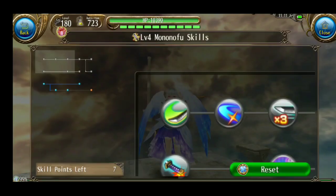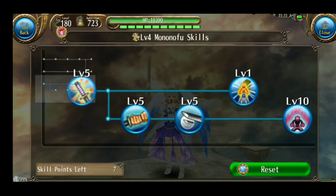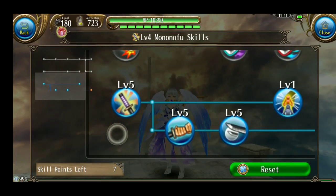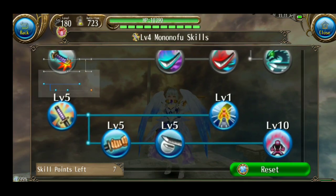Next ke Mononofu, skill katana. Di sini yang di-max hanya Akairiki: 100 attack, 25 MPR — itu sangat membantu untuk MP regen kalian. Jadi kalau kalian tanya kenapa cepat MP regen-nya, itu rata-rata dari Akairiki. Pas active itu plus 25, makanya jadi cepat.